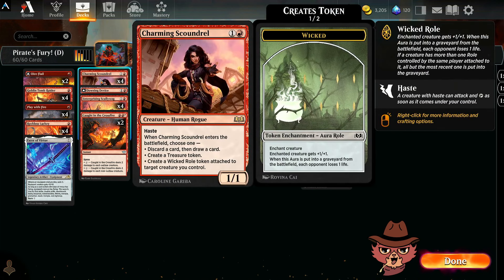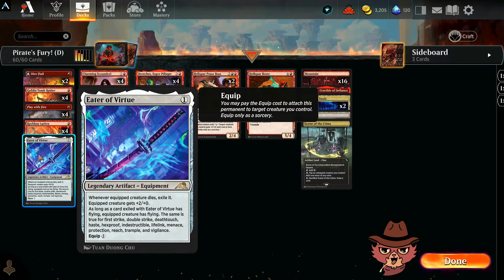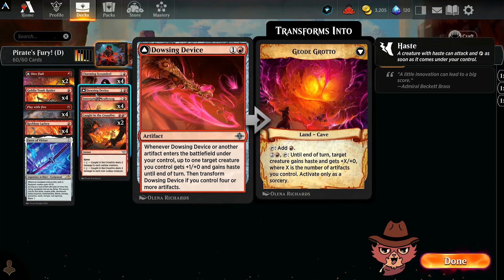That ability could help us descend for Enterprising Scallywag, which could be pretty cool. We also have Charming Scoundrel — not a pirate but it is a rogue, so it totally fits the outlaw theme. More artifacts packed in: we have a couple Dire Flails, an Eater of Virtue, and a Dowsing Device.